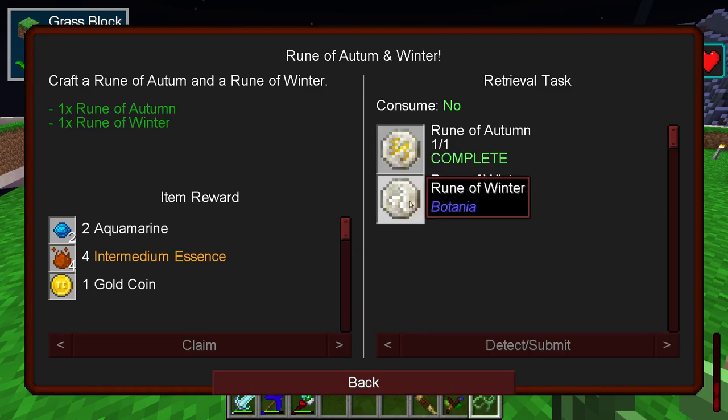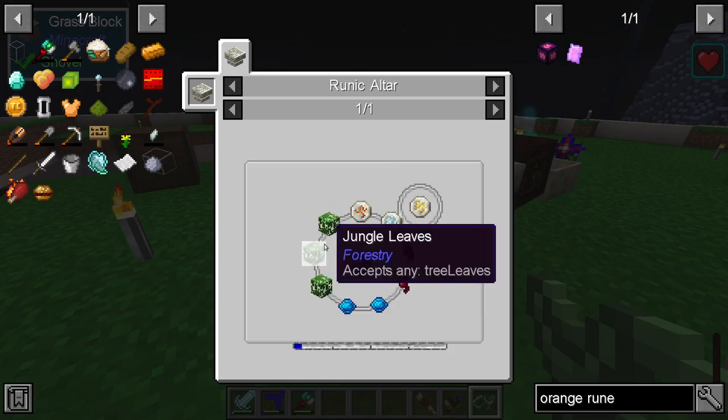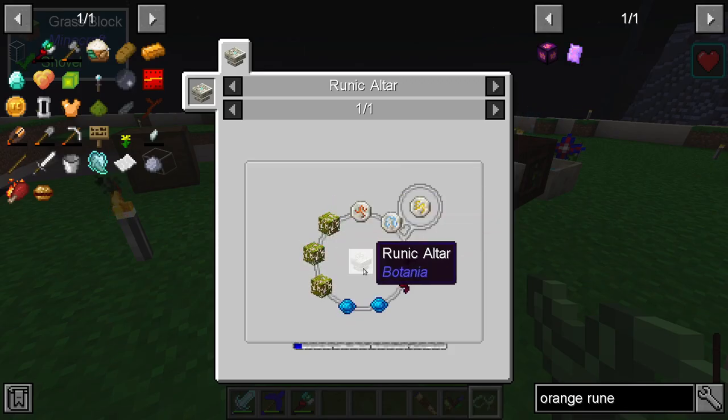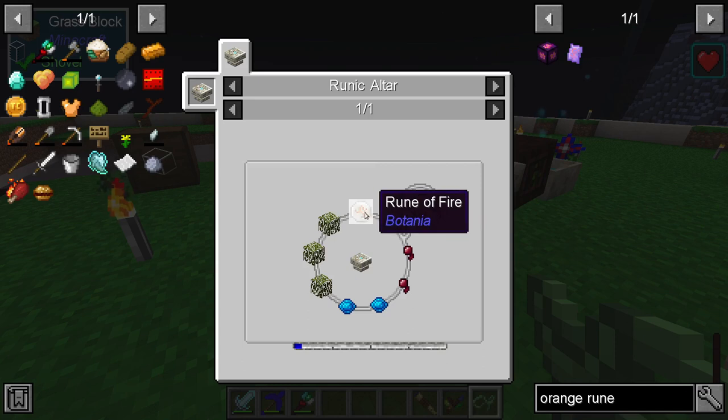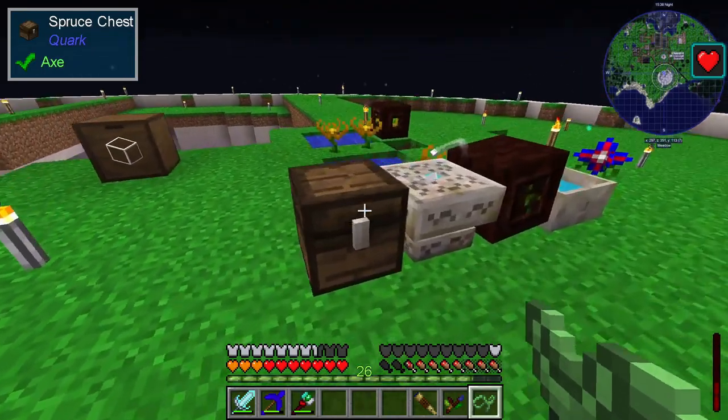Eventually I went on to making the ones of autumn and winter, which are the same sort of thing — leaves, fur, more aquamarine, spider eyes. These required the earlier runes, but they didn't use them up, which I'm quite happy about because these were quite expensive to make.